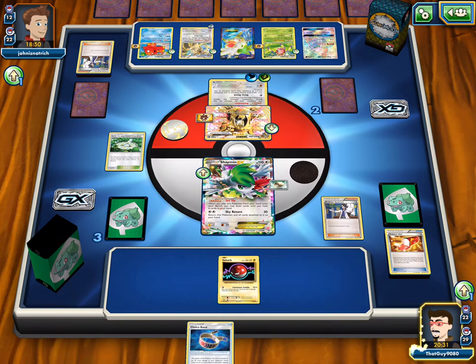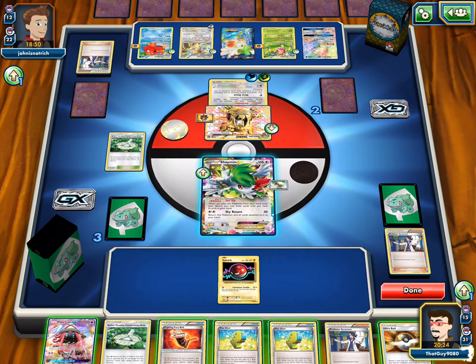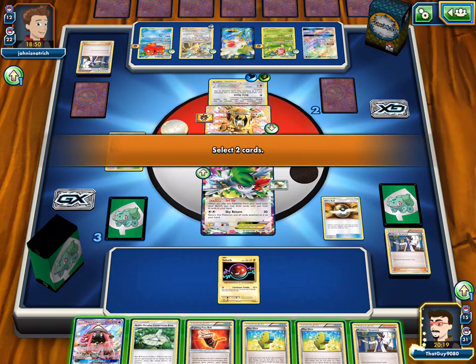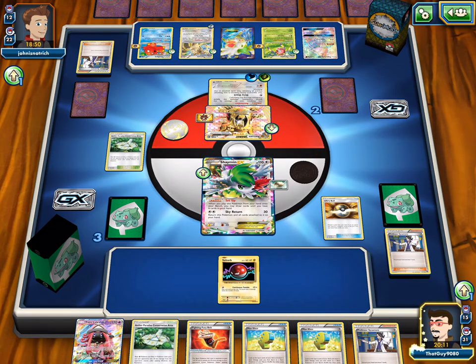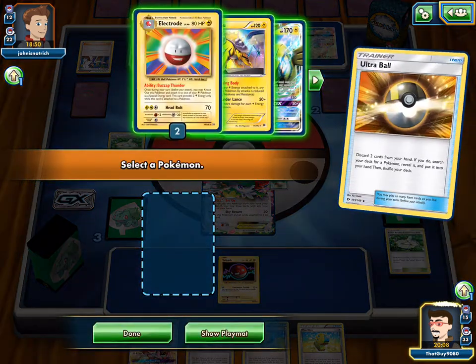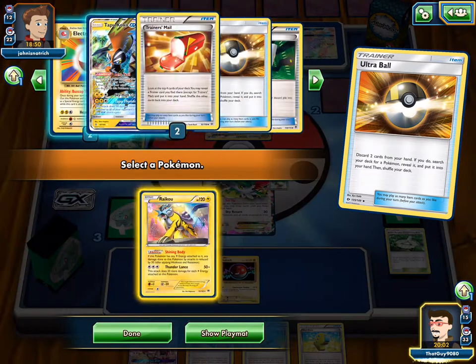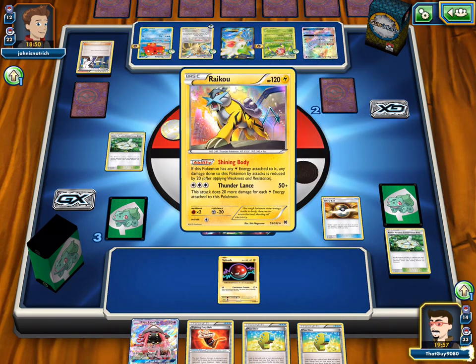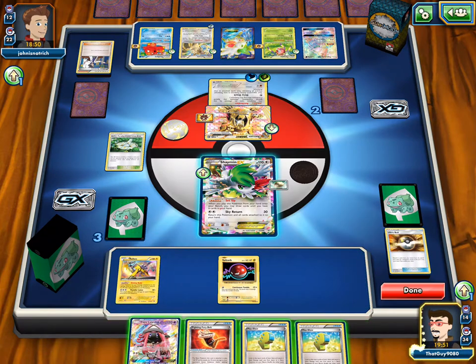Sycamore — here we go, try this again. We got an Ultra Ball — discard Aether Paradise and Sycamore. Sycamore for Koko. But don't put it on the bench yet — Coco or Raikou? Raikou — only one prize attacker. We only get two energies from a Max Elixir and we already used our Supporter. Cause we didn't pull any actual energy. Well, we'll attach a Fury Belt — he's still gonna die.